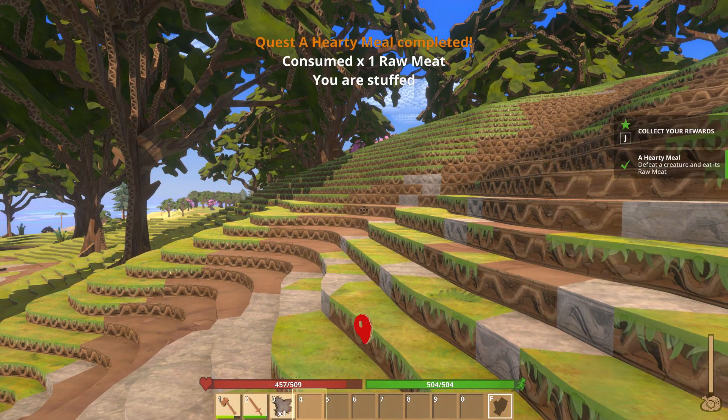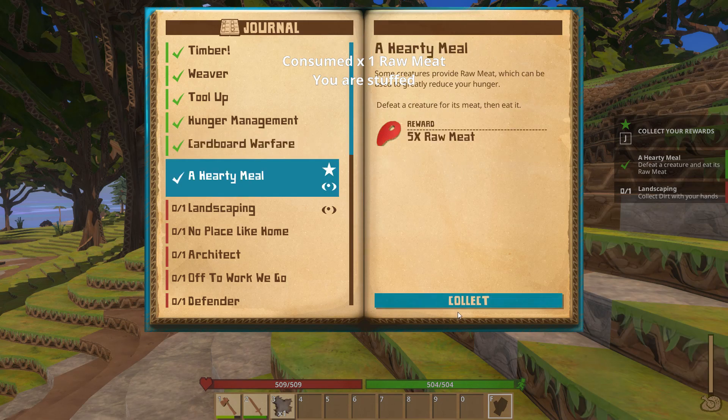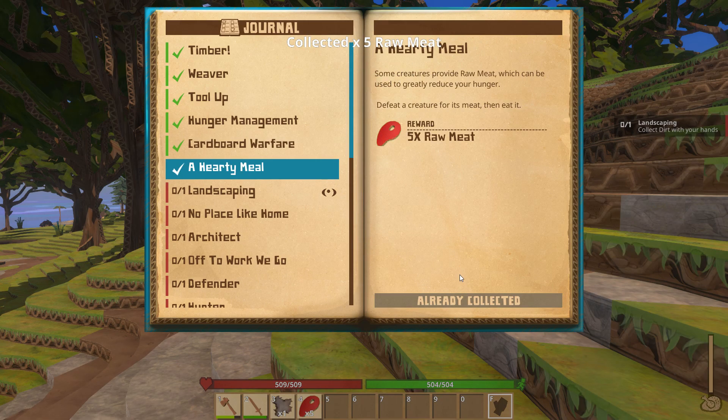Now we have to eat this raw meat. Yum — it was delicious. I'm going to die now of poisoning. From what I see, you don't cook anything just yet anyways. So we got five more meat — that's pretty cool and handy.